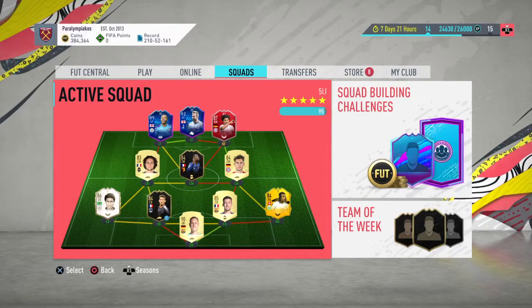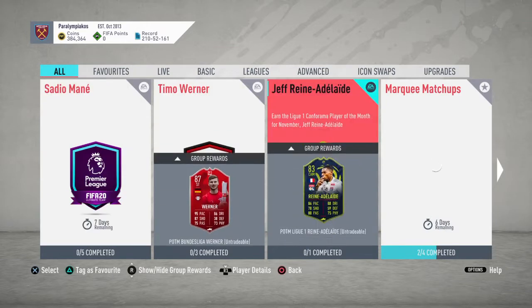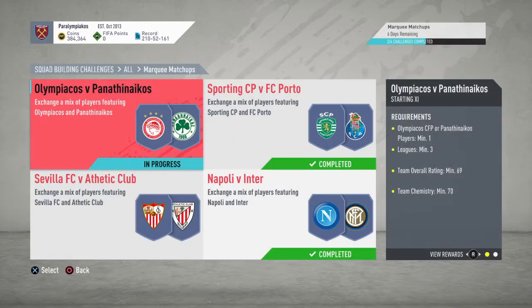What is up guys, it's Kepo here. Welcome to another SBC video for the first week of Team of the Year — the first one of the new year as well, actually. And it's the third one we're doing. It's Olympiakos against Panathinaikos. So this one is going to cost you around 3k. No loyalty or position changes needed, and we'll just have a quick look at the requirements and rewards before we go in.